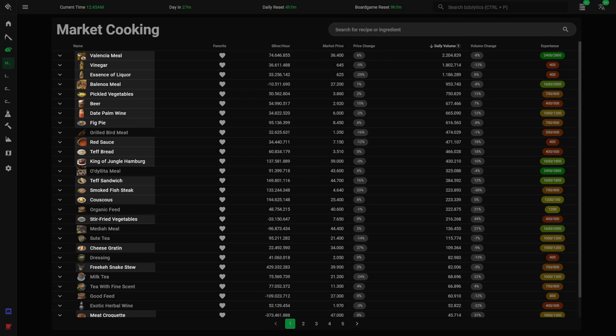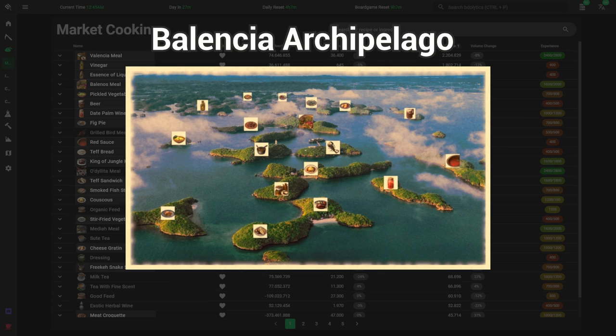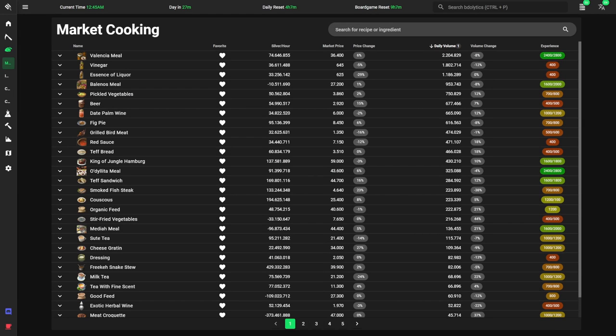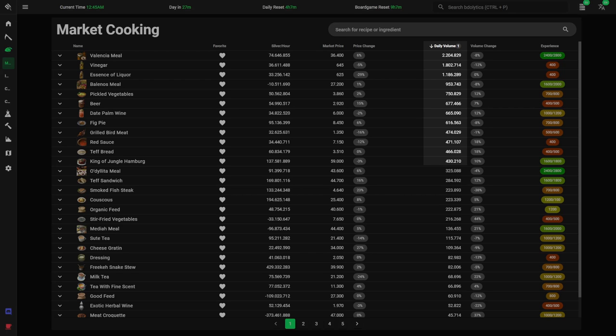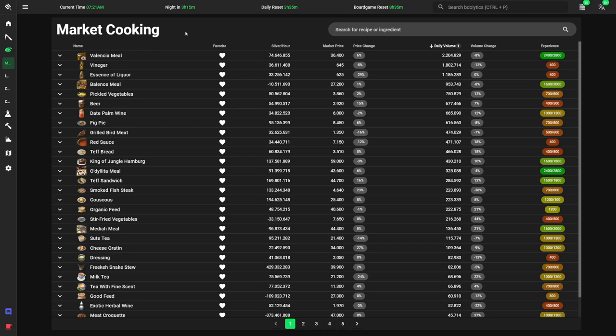What immediately stands out is that our known suspects from Imperial cooking appear here as well — that's because Imperials are what currently creates most of the demand for meals. If you look at the list of top-selling dishes, it's dominated by Balenos and Valencia meals and their components. So the current cooking market can be boiled down to two meals and components. Welcome to the Balencia archipelago, the coolest place in the cooking ocean where all the guru chefs hang out. Balenos and Valencia meals are the current meta for cooking. The good news is that you only need to worry about a handful of recipes, and you can cook basically an infinite amount of them without crashing the market.